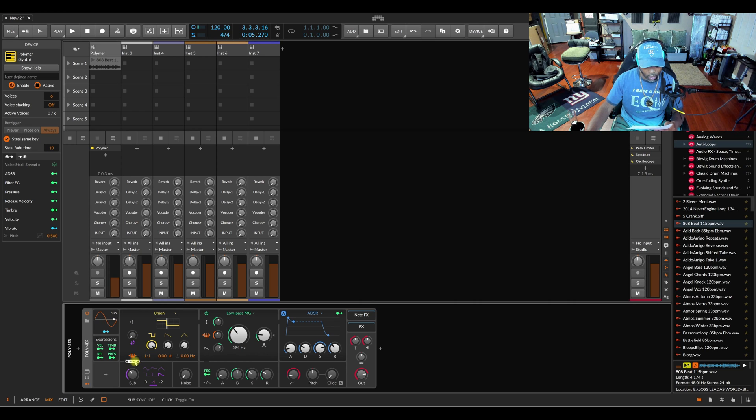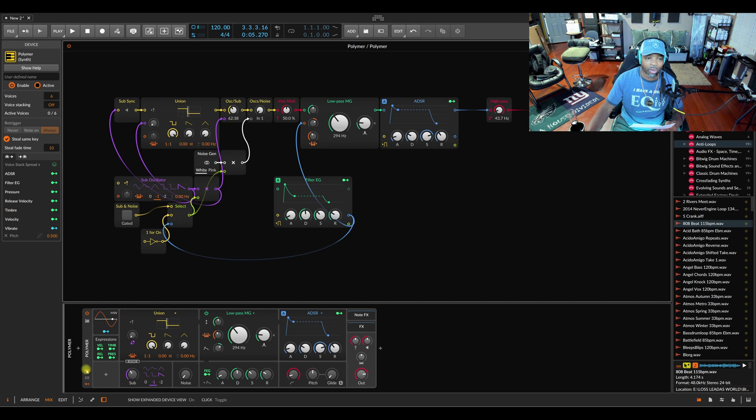They just added more creative stuff to it. I think there's a sync button right here. They also added a grid filter, and updated Polymer — they added envelopes: ADSR, AR, and AD. All this stuff is just more ways to make it more creative. You can't go wrong with that — it's just more ways to make things more creative in the Polymer.